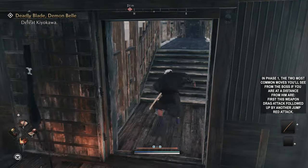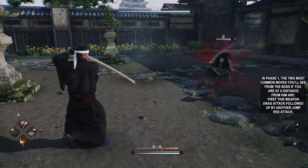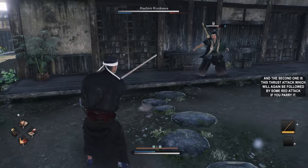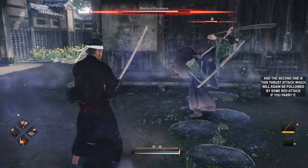In phase 1, the two most common moves you'll see from the boss if you are at a distance from him are: first, this weapon drag attack followed up by another jump red attack, and the second one is the thrust attack, which will again be followed by some red attack if you parry it.